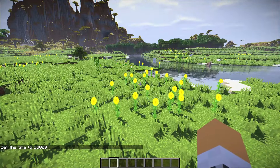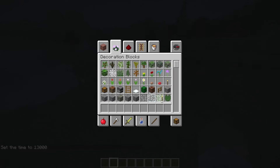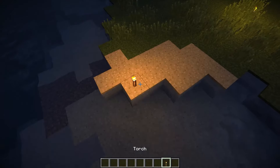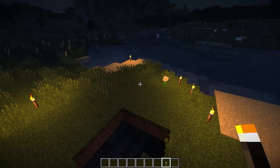So we'll go to night — there we go. It's quite dark, but if we get a torch out of our inventory and put it down, nice illumination. We'll place a few more down so it's nice and standard.